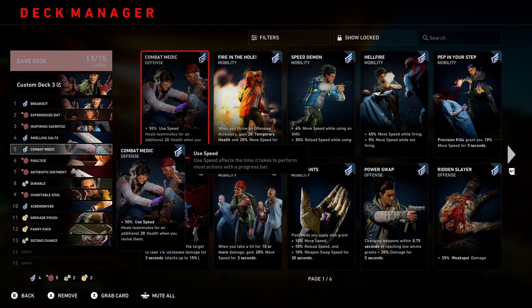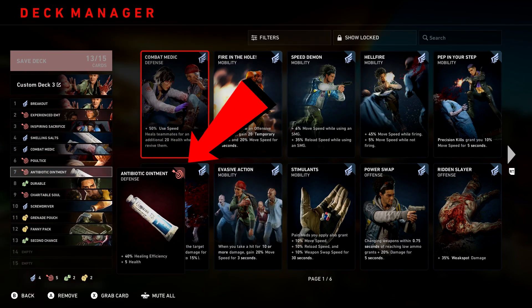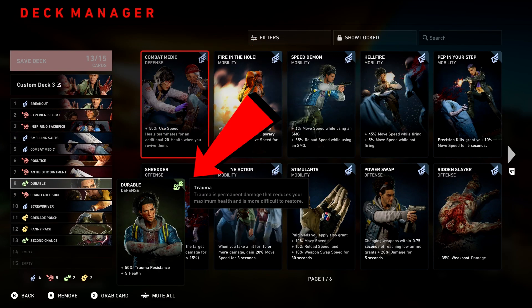This next set of four cards are for the second round of Swarm. First is Postus — when you use a medical accessory, the target heals for an additional 20 points and 20 points of trauma over 30 seconds. Next is Antibiotic Ointment, which gives 40% healing efficiency with 5 points of health. Then Durable gives a 50% increase in trauma resistance, on top of the 25% from your team effect, plus 5 points of health on top of what you get from Antibiotic Ointment.